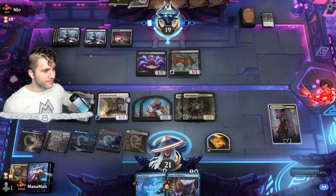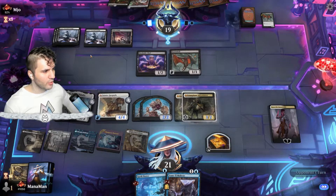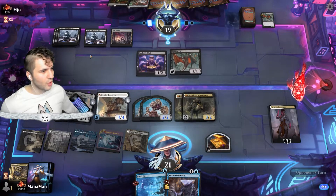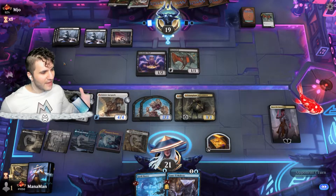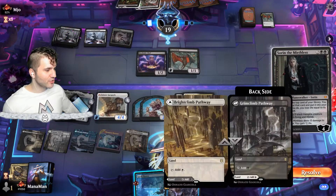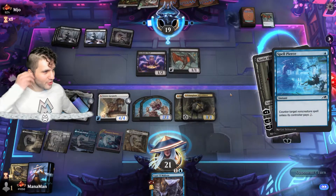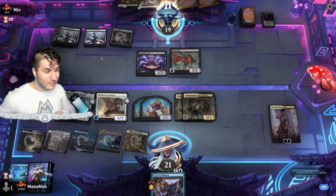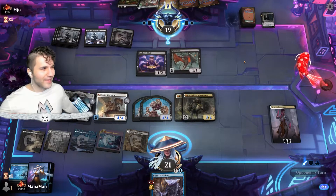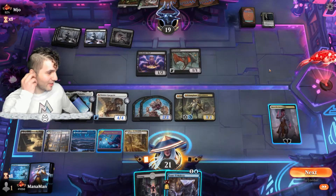Opponent plays Sorin. We can actually Spell Pierce it — and I think we're going to. We'll bust the treasure token since they're short on mana. It's a little risky because they might have Blood on the Snow, but I'm getting a little antsy. Let's counter the Sorin — I don't really want to deal with that — and now Kaya's minus seven can go off.